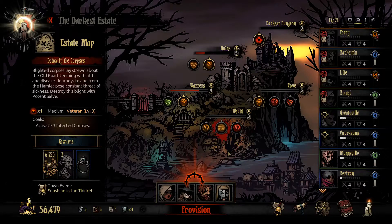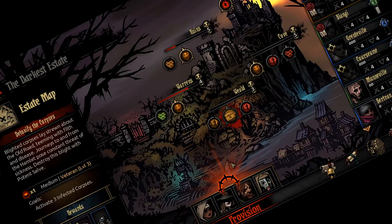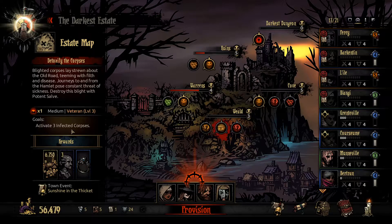Jumping back in after a little while away. I think this might be the same team from the last dungeon but we're taking them out again. We do have a negative 15 chance for a positive virtue which kind of sucks, but they're all fine on stress so we'll chance it. This looks like the first activate goal dungeon we've been on, and it's veteran tier since it's a medium dungeon.